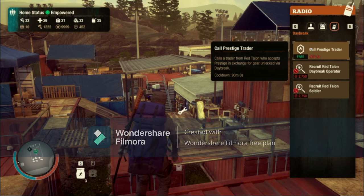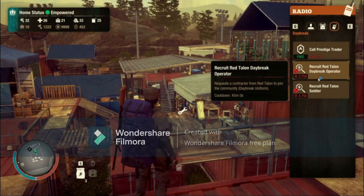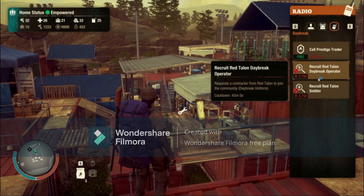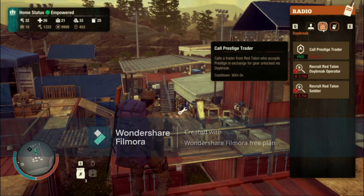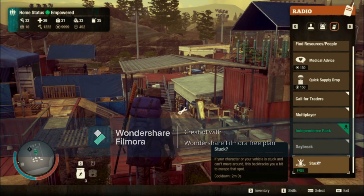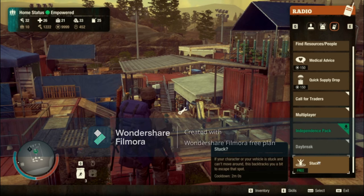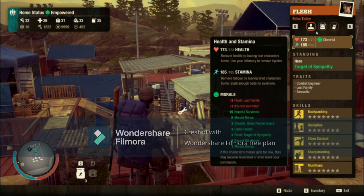After doing Daybreak a couple of times you can call a trader in for free or recruit people into your community. I got an operator already — you get a random operator, which could be a contractor, computer expert, sheriff, or whatever. If your character ever gets stuck somewhere and can't get out, there's a stuck button that will teleport you somewhere nearby. If your car is completely stuck you can hit that and you'll be free. If you hit E, you can view your player skills.